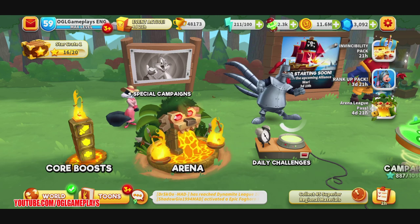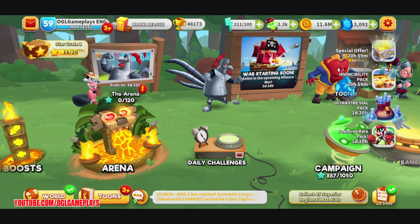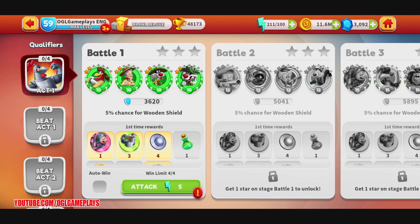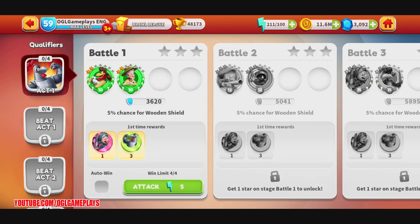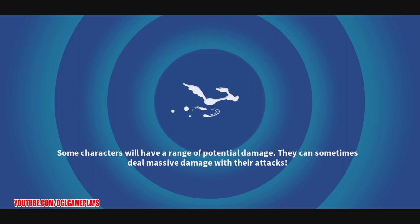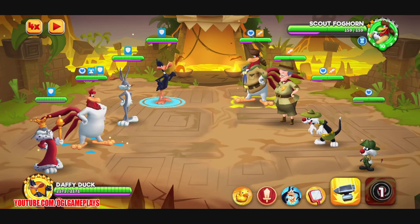I'm back and the special campaigns are here now. We have the qualifiers and the championships. The qualifiers seem to be the easier normal format — we have to play the first campaign to unlock the second, third, fourth, and so on. It's five energy so it's cheap, and it seems really easy. I'm going to do the first act so we can see what's behind the curtain for the second and what the requirements are. I'm putting this in auto play.